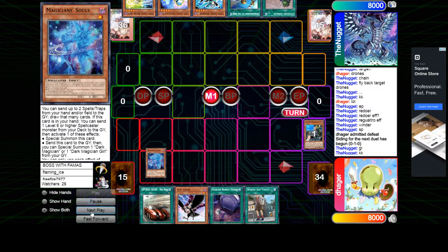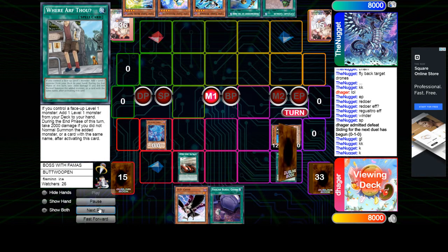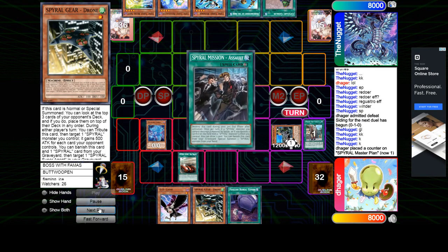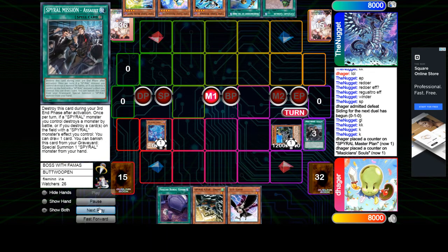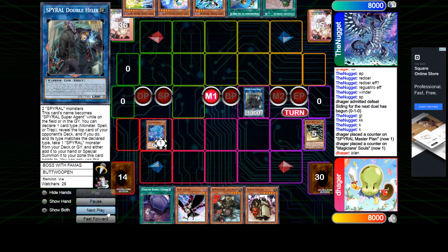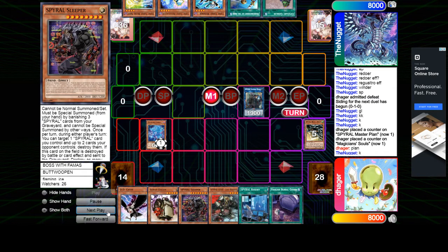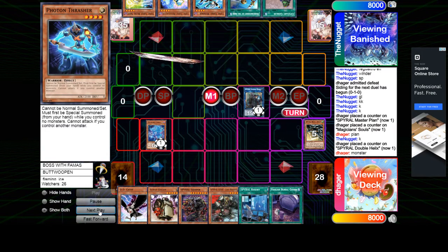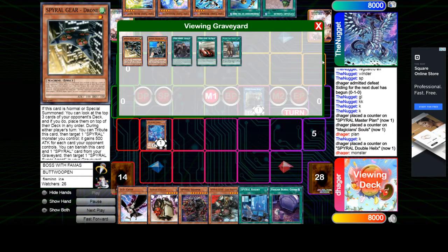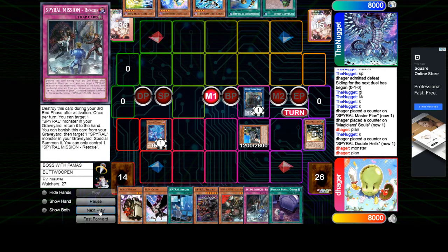Souls — Sun Master Plans, summons itself, Big Red brings out Plans. Plans, Plans — get rid of 2 to draw 2. Scrap Golem and Last Resort. Drown — stack the deck. Make Double Helix, get Plan effect, add Resort and Sleeper. Double Helix monster — Thrasher, Thrasher — so he's gonna get the summon out one from deck. He's gonna summon out Master Plan. Get the add Rescue — Link into Appaloosa with 3.